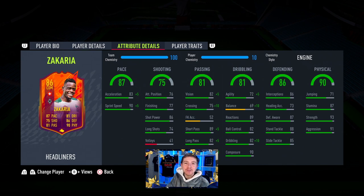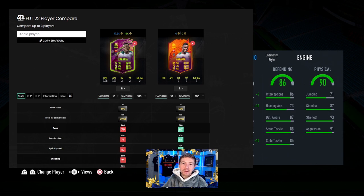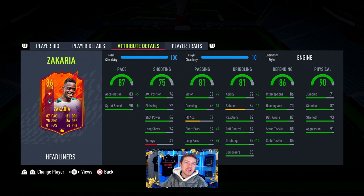In comparison to the Rule Breakers card — if you want a center mid I kind of like the Rule Breakers one a bit more just because of the dribbling boost, but in every other area this Headliners version is better. So if you want a CDM or a center back, Headliners is definitely the one — and I'd put the Shadow chem style on him. Those are my thoughts on the brand new Headliners Zakaria. Hope you enjoyed the video — drop a like, pop any questions below, and subscribe if you're new. I'll catch you in the next one.